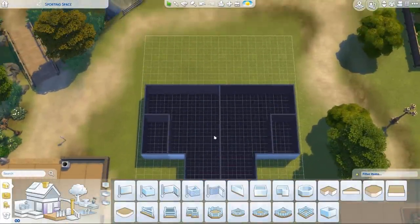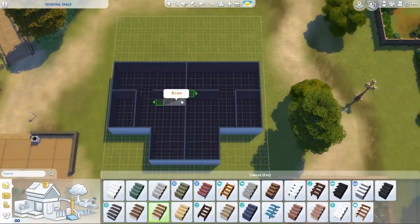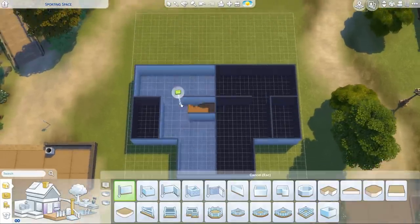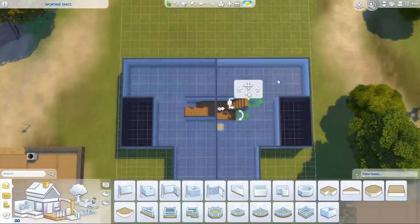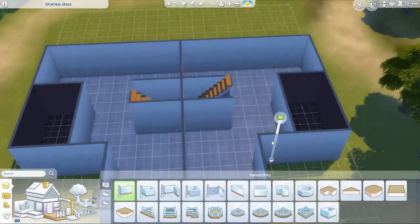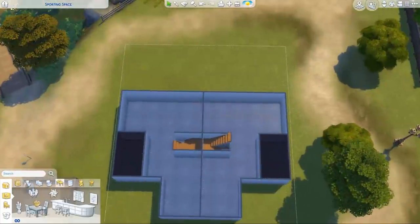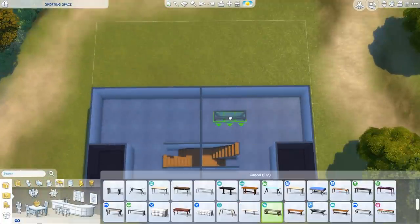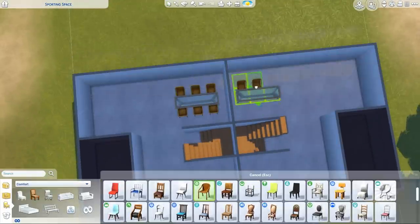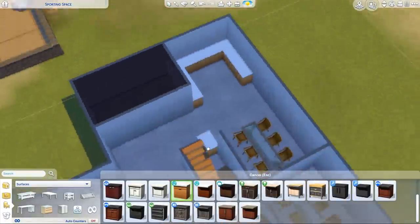You can now have roommates, which means a non-playable character can come into your game and move into a house with you. I thought, why not put two town houses here, allocate your roommate to the other town house, and then your playable sim lives in one - and then you're good to go.